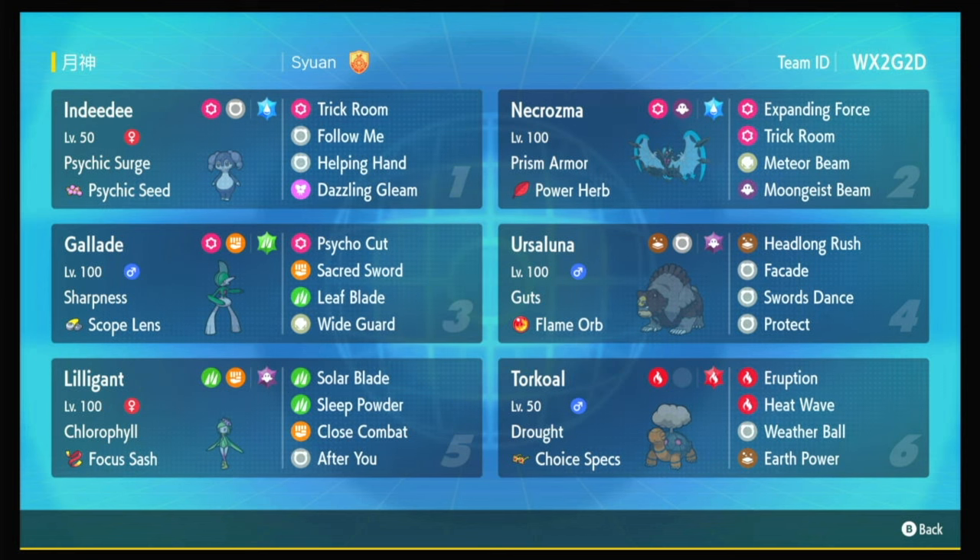We also have some interesting stuff here. We have Torkoal, who's great in Trick Room; Ursaluna, who's great in Trick Room; Lilligant, who pairs well with Torkoal if you want to go for a different mode — because it's always good to have a fast mode on this style of team — and then Gallade.